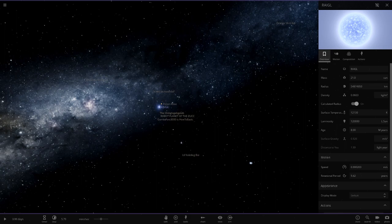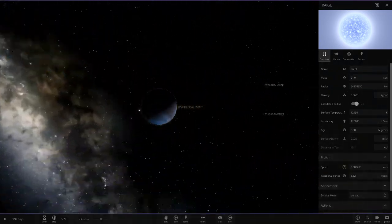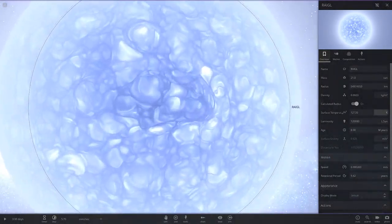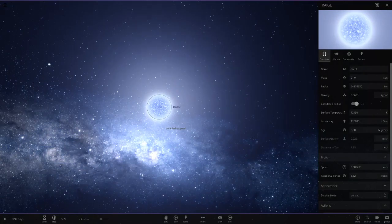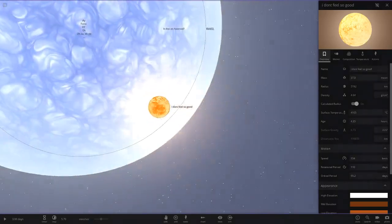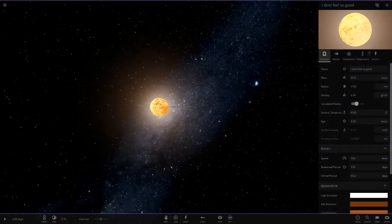Starting off we've got Regal — not sure what that is. The star is blue, quite luminous and very large in size. Then we've got 'I Don't Feel So Good' — that's one of those Marvel memes, something like a recent film. I'm not really a Marvel fan or a hater — I'm just neutral. This planet is 1.16 radius — locked at 8 masses of Earth. That is pretty big — he's actually entered those values in properly.